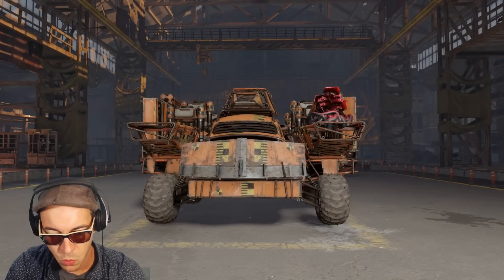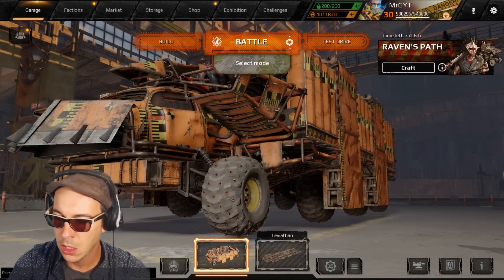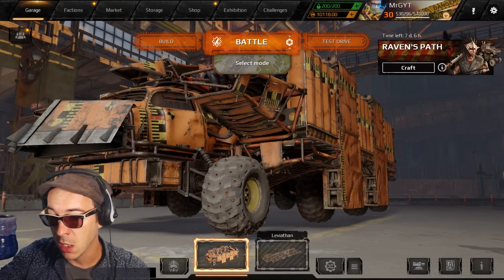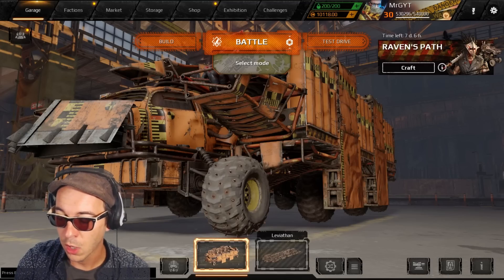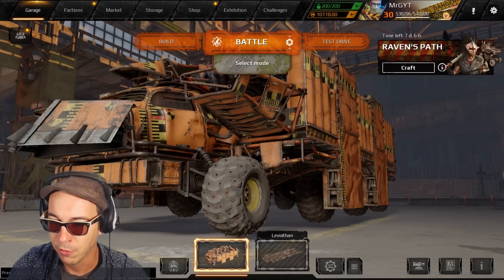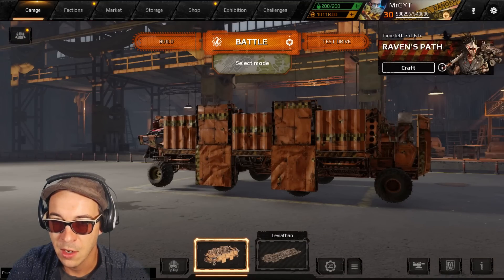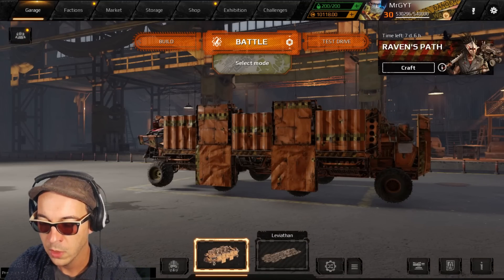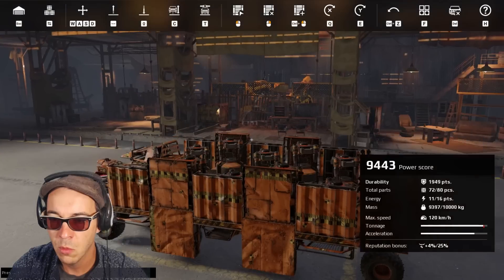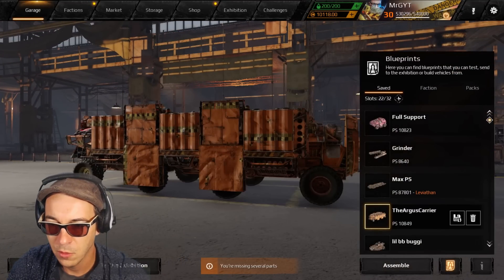All right, good. Morning, Wasteland. It is the wee hours of the morning. It is early. I have my coffee. My new headphones broke — I am literally borrowing headphones from work to record today. And it's time that we test the Argus out today. You're like, what's the Argus? It's the new thingy, Wasteland, that Tarjum's made for the new events.